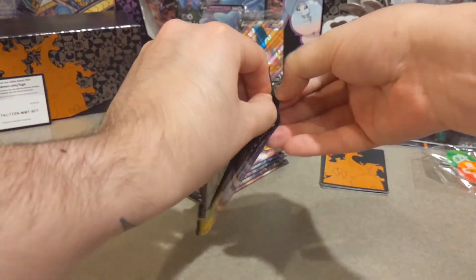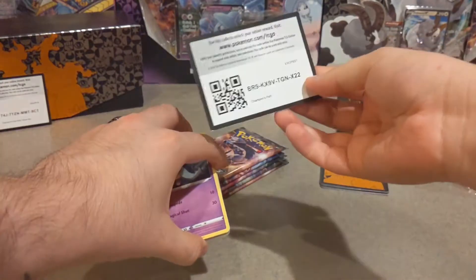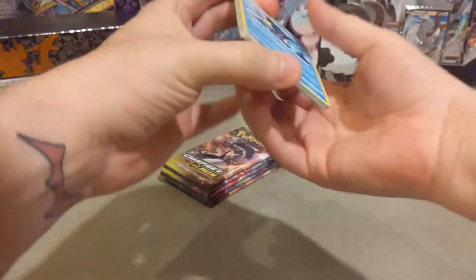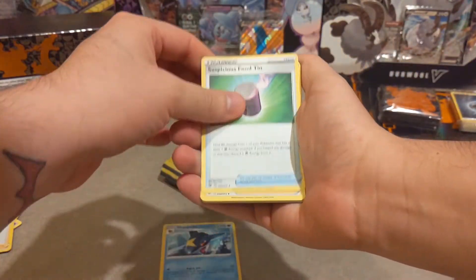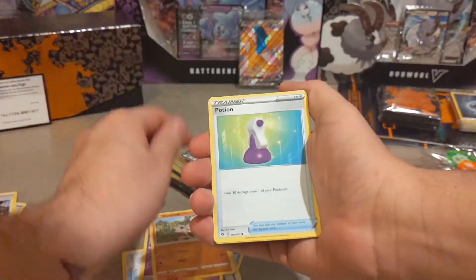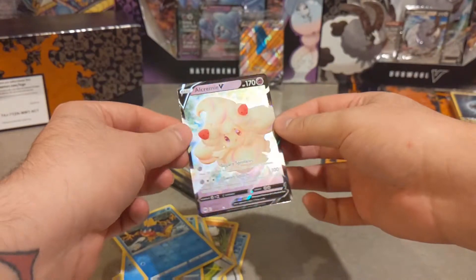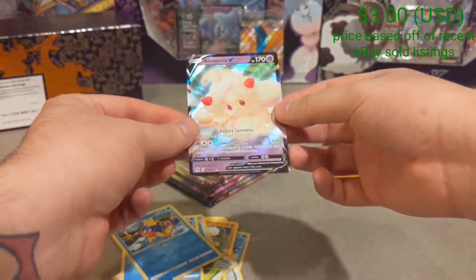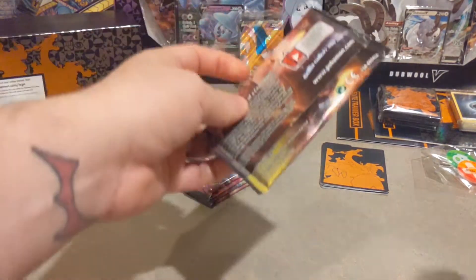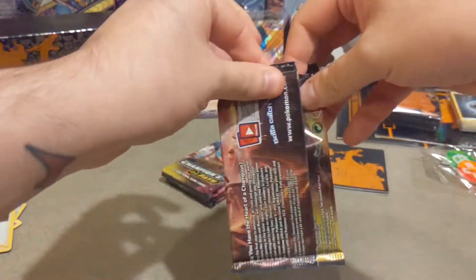Pack number five. Three to the front, energy card be gone. We have a Sharpedo, Suspicious Food Tin, Pokémon Center Lady, another Hatenna, Rockruff, a Potion, a Poké Ball, Carvanha, another Carvanha — and we have an Alcremie V! Our first hit of this trainer box. Not bad, but I think we can do better.